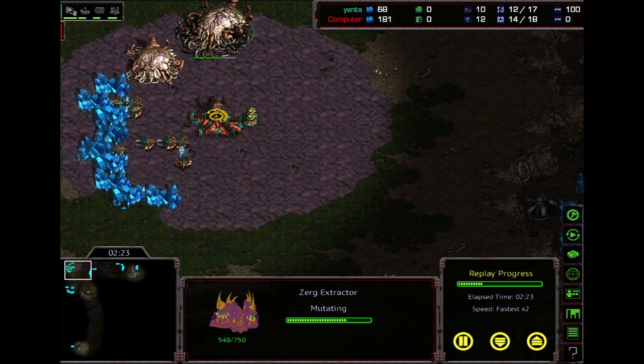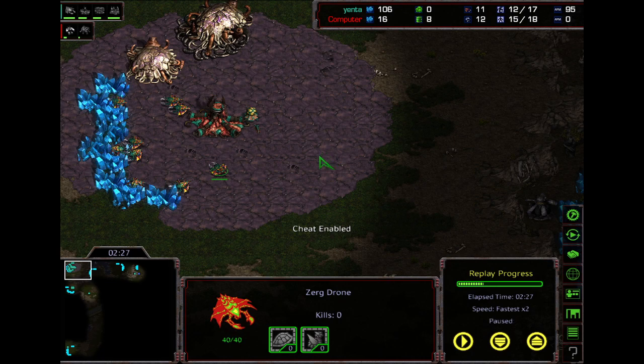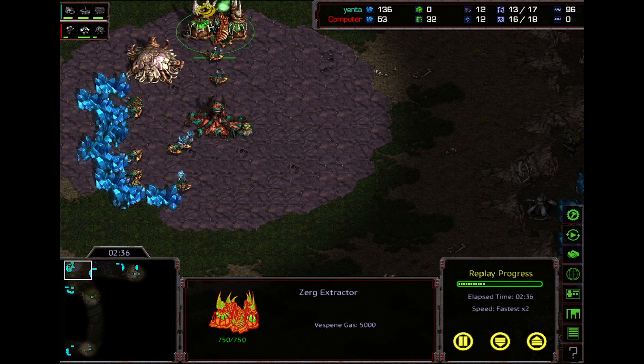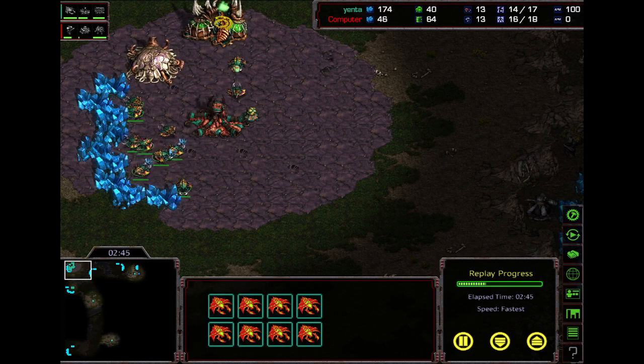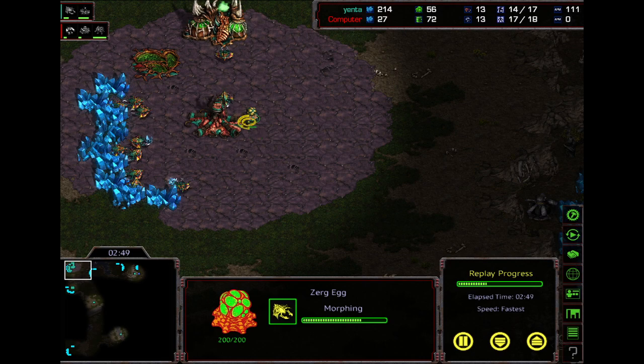So where do we go from here? I overdroned this replay a little bit. We're going to drone up to 13. As soon as the gas pops, get drones on gas. If we drone up to 13, we're going to have 9 on minerals and 3 on gas — perfect.